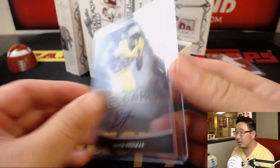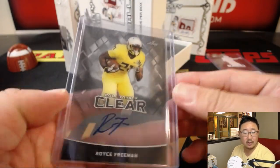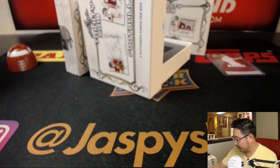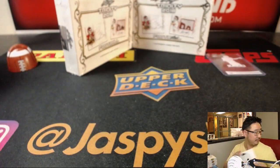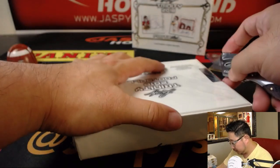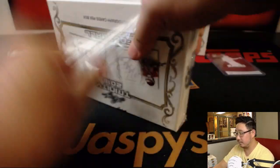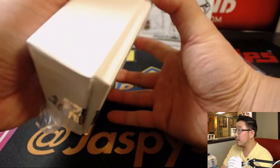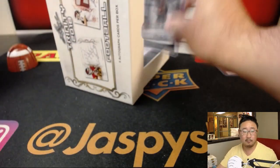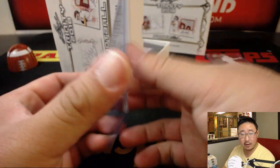We've got Royce Freeman, Broncos running back — clear auto. Royce Freeman going to Mike Mehta. There you go, Mike. Ralph Webb — Trinity clear auto — for Jeremy 33.